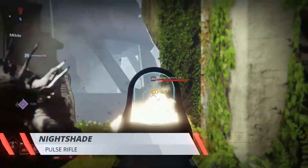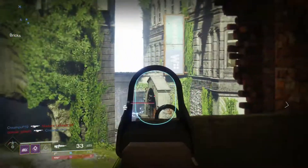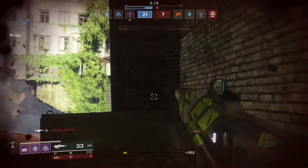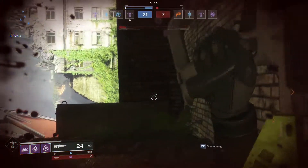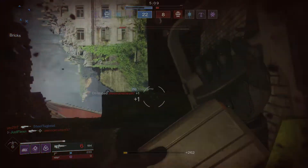The Nightshade comes in at number four. This is a really good weapon. You can tell by looking at the perks on this gun that it was built to wreck shop in PvP. Many will remember this gun from the Destiny 2 beta where it absolutely reigned supreme. I'm a huge fan of pulse rifles from my Destiny 1 days, and I must say I've been pretty disappointed with where pulse rifles are in the current PvP meta.